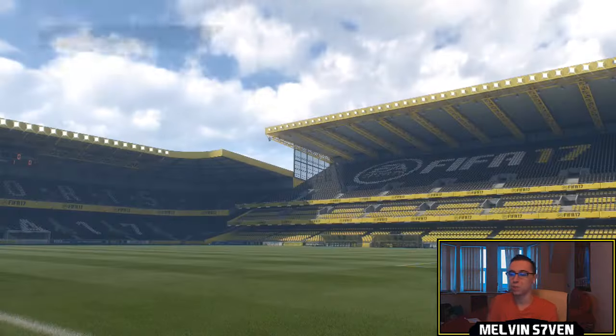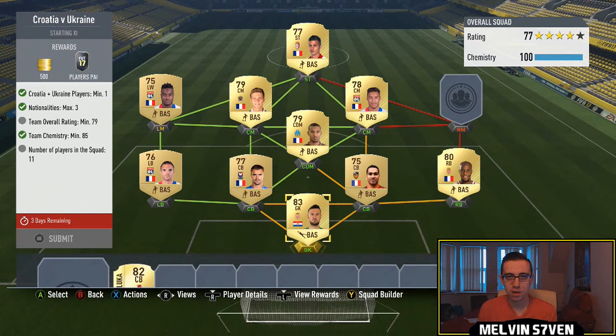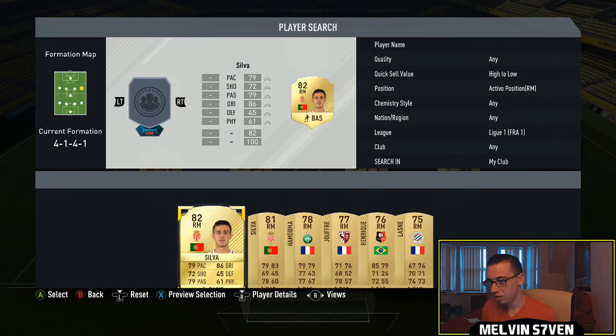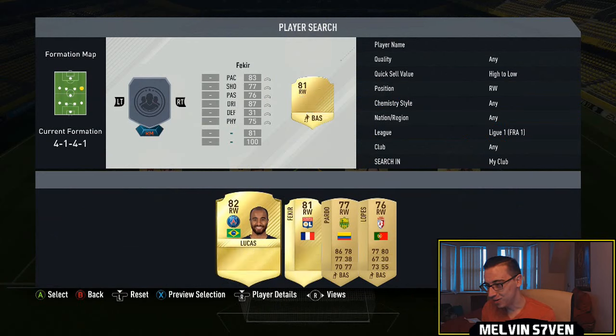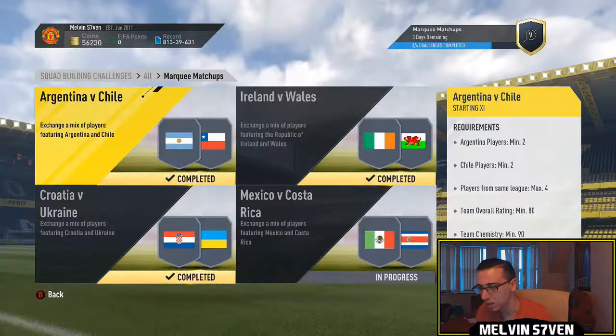Moving on to Croatia versus Ukraine — you get a Premium Electrum Pack, which is a mixture of silvers and golds, six of which are rare, 12 players total. You need one Croatia and one Ukraine player. I accidentally used one of the players in a different SBC, so I had to find a replacement. Bernardo wouldn't work due to nationalities — maximum of three nationalities. I used Fakir instead. I've just gone with League One — we've got Super Sitch in net. There seem to be only two nationalities but it kept rejecting different ones. Anyway, we submit that and get 500 coins and the Premium Electrum Pack.